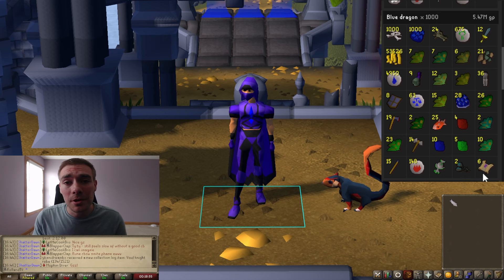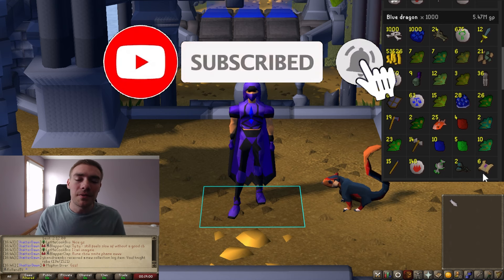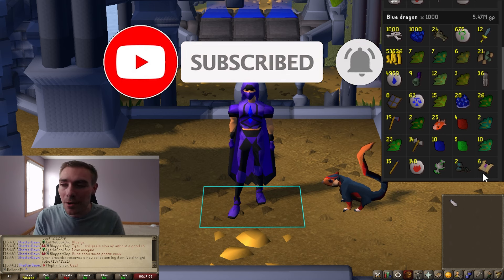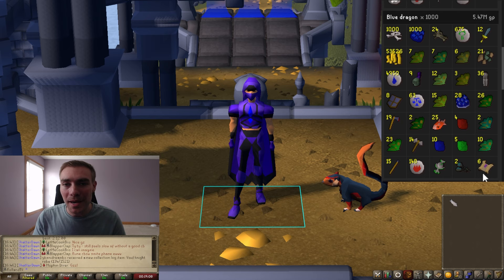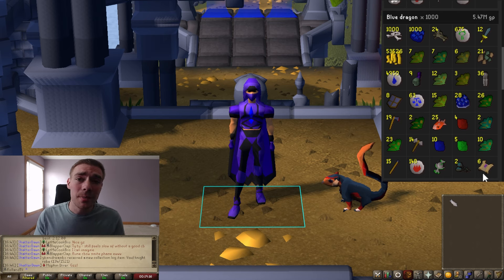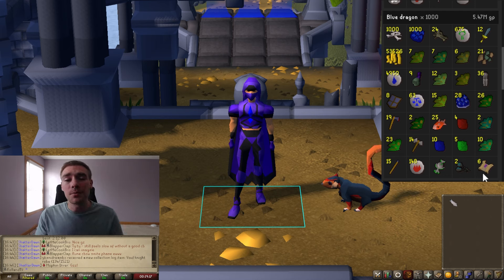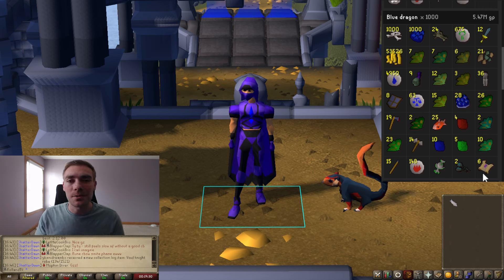That is all I have — thank you guys for watching, I hope you enjoyed. If you did, subscribe to the channel if you're new and leave a like for the algorithm. If you have any questions leave them in the comments below and let me know how your blue dragons have gone. Channel memberships are now live — they give you chat emotes and badges in live streams, so check that out. If you enjoy caffeine, check out Rogue Energy linked in the description and use code ROLAND for 20% off at checkout.